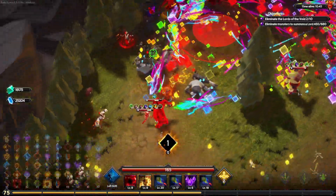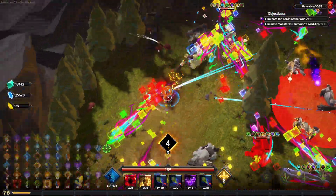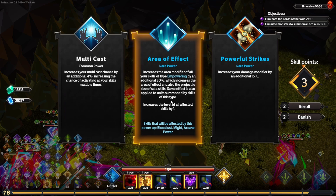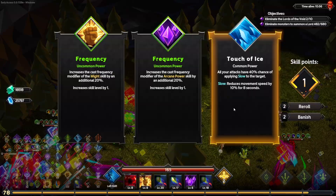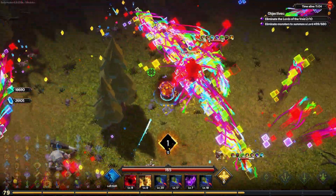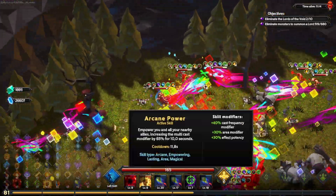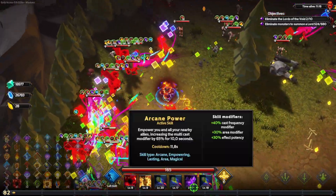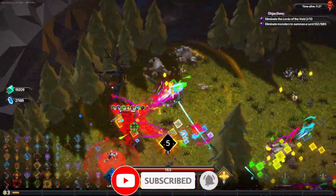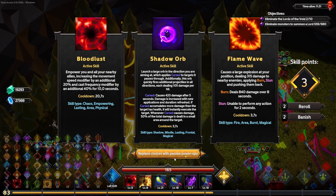We do have Executioner so the more we proc negative debuffs, the more damage we're going to do. I believe we did get Exposed Weakness — yes we did, there it is — so that helps with our damage as well. We're going to take another Swift. We'll go for Crit, Multicast, and Cost Frequency on Arcane Power because it has a huge cooldown, but that cooldown is because of Bloodlust though — don't be fooled by the cooldown. We lose like five seconds just because of Bloodlust being up.